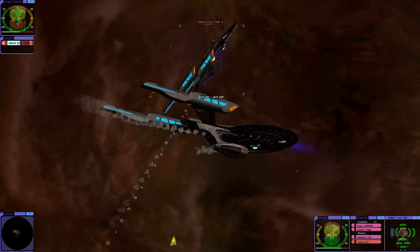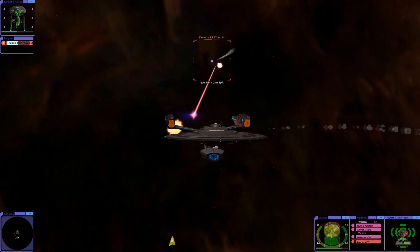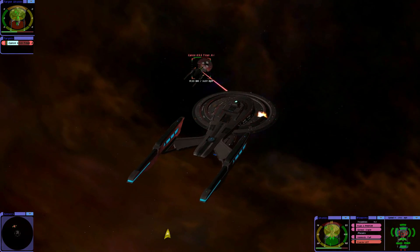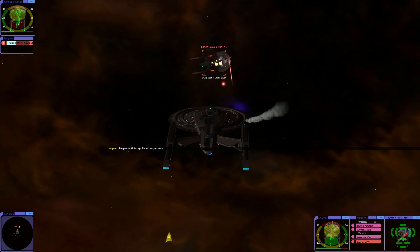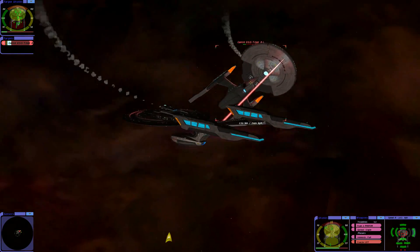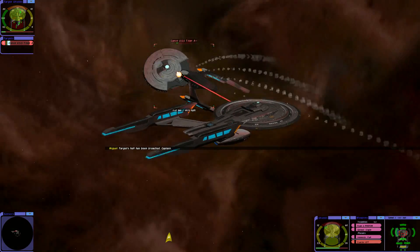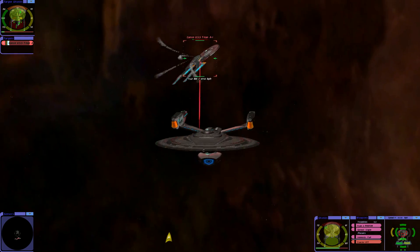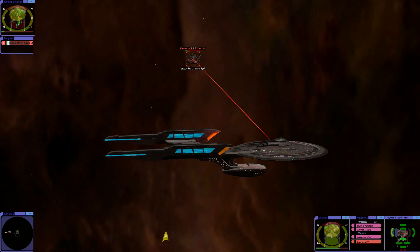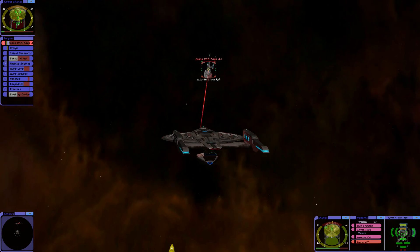Shields are at 75 percent, Captain. Our attacks are draining their right shield. Target hull integrity at 50 percent — almost there. Come on. Target hull integrity at 25 percent. Target's hull has been breached, Captain. They have hull breaches on multiple decks. Aiming at the sensor array now — they're in a running position.